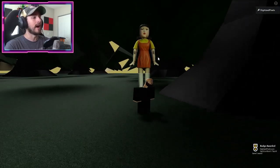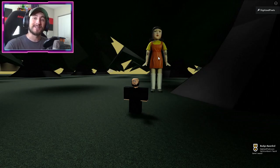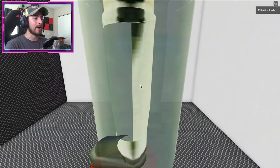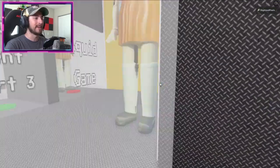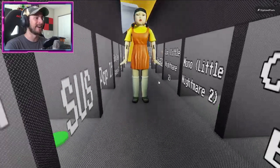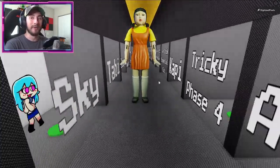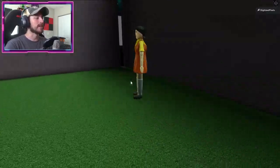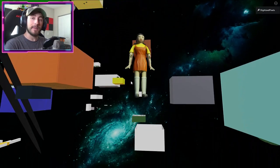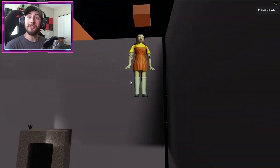That looks terrifying, but at least you get the badge. Here we go — Squid Game! You don't get any of the guards, you just get the big doll. Oh my gosh, this is terrifying. What if you saw this coming down the hallway at you? Now the real question is if she has the hops. She's got some hops — not the biggest hops, but hops nonetheless.